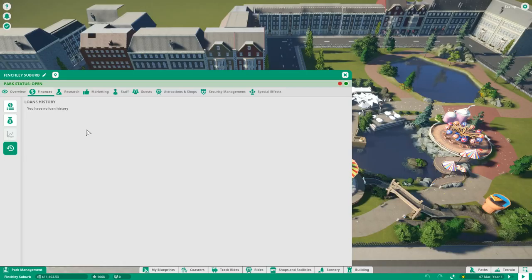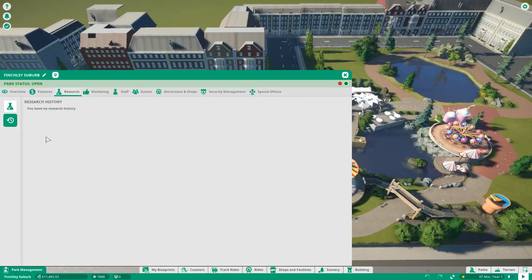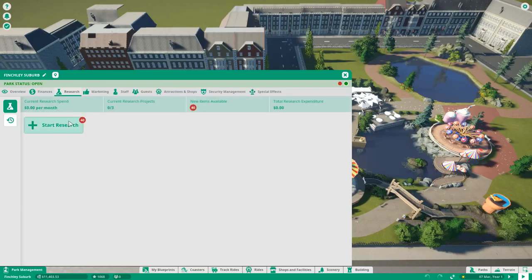There is also a Loan History tab, which is empty since we just started. In the Research tab, alongside the research projects themselves, there is a Research History that will fill up over time as you complete research.